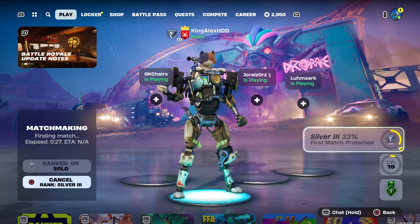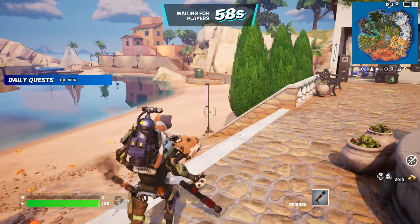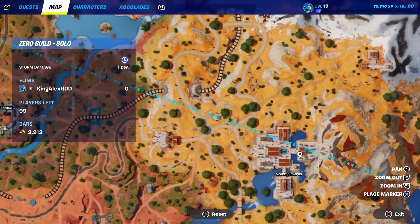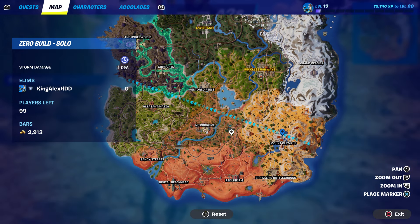If you want to level this up — since I'm on Silver and about to hit Gold — what I recommend is just eliminate some players and try to be at least top 5, top 10, or even top 15. You will level up extremely fast. Rank is really good for anyone who wants to reach a higher level. What I like to do is drop anywhere the bus is close to.